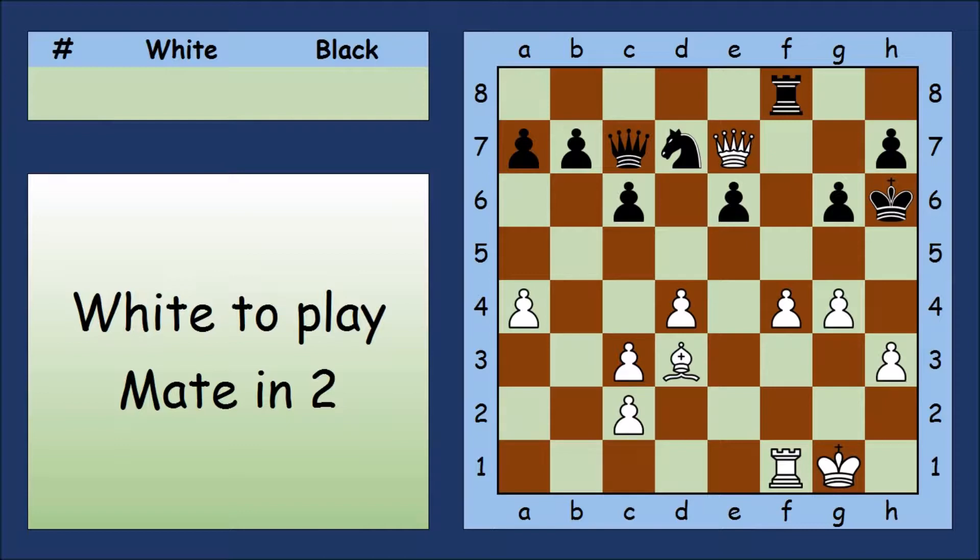Let's work out the medium puzzle — white to play and mate in two. The White Queen stops the Black King retreating, and the Pawns stop the King advancing. So the Black King is stuck. But how do we finish the game?